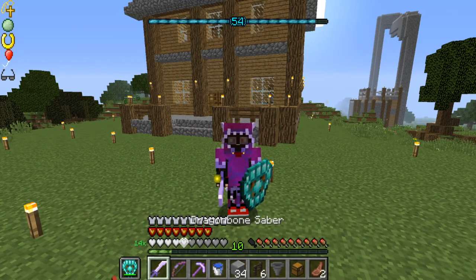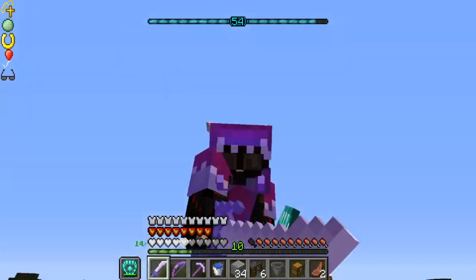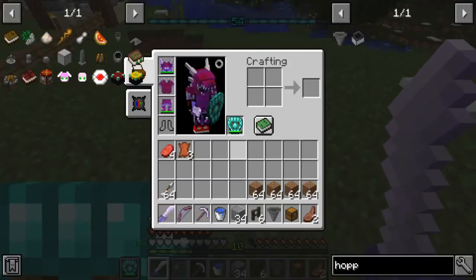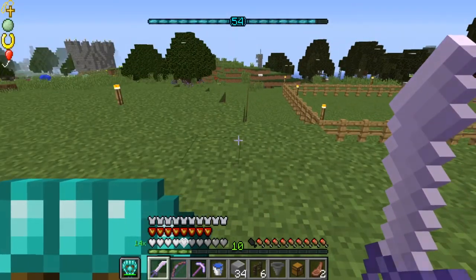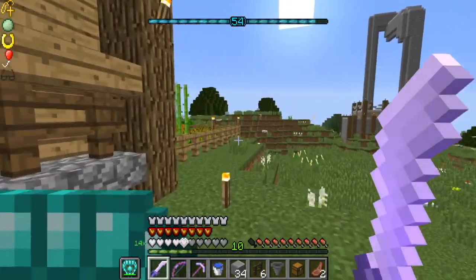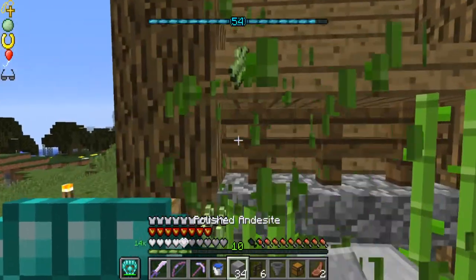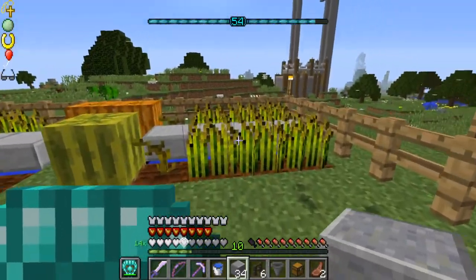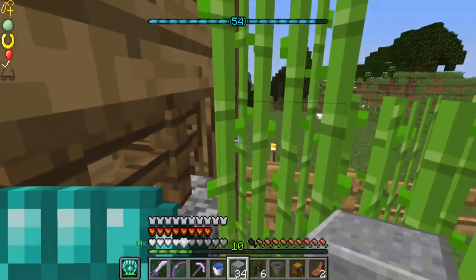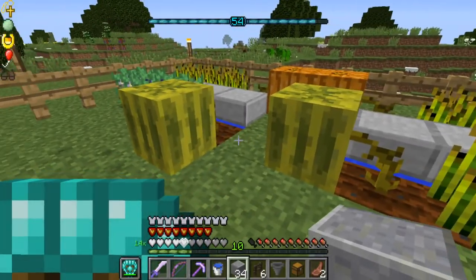Hello guys, welcome back to another episode on my channel. Today we are going to be making a cow crusher. We got some more leather, which is good. I need to make my enchantment table stronger with all the books, and I also need a bunch of books for the disenchantment table. You guys saw that last episode.